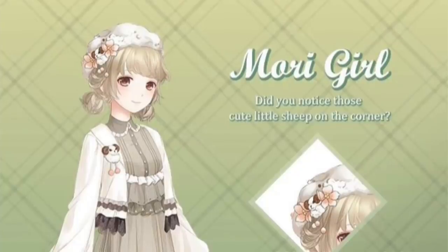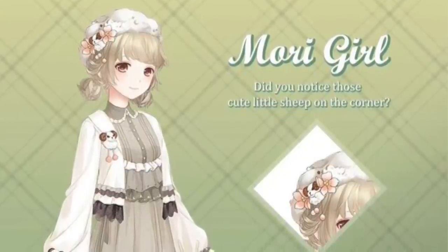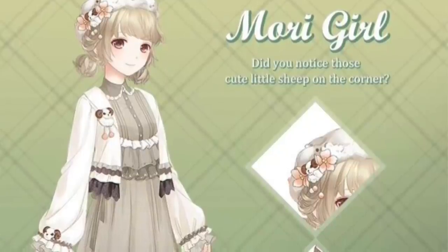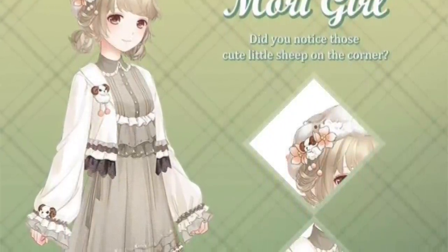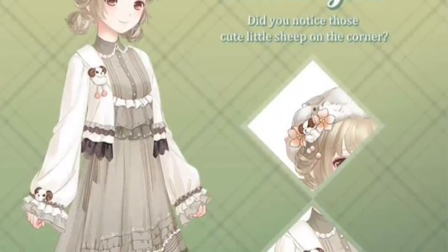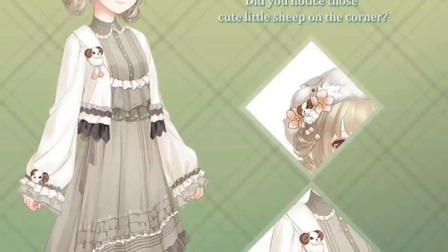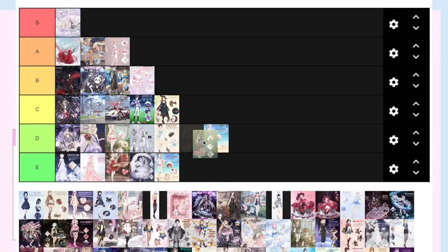Mori Girl — I don't like the outfit, I don't like her hair, and I hate the way you have to get it because you have to get it from the elemental reconstruction thing, which is very expensive and the reward is kind of decent but at the end of the day I still don't like it. I hate the method of obtaining the suit. One more thing — she has a lamb on her head, on her chest, and on her sleeve, which is kind of cute but not cute enough to bring her to a D.